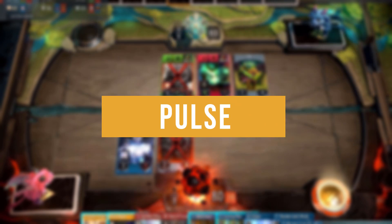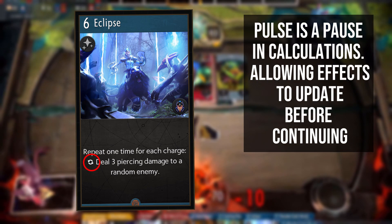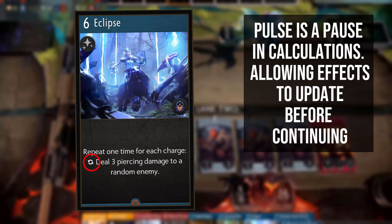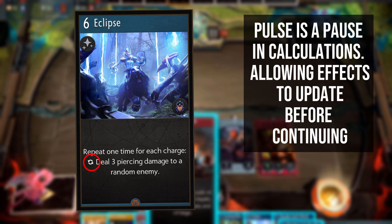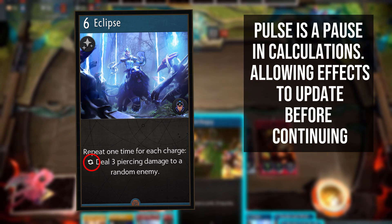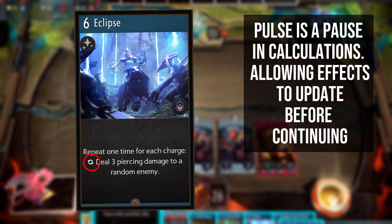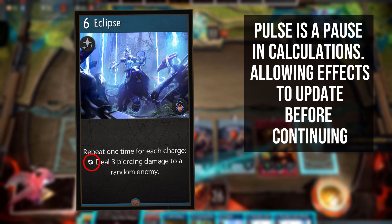Calculations in Artifact are usually done in one movement — each spell and each unit in combat deals its damage and resolves its effects instantly. However, pulse, denoted by the two rotating arrows on a card, deals damage or resolves effects over a number of instances. As each pulse strikes, all damage modification, effects and abilities are taken into account and are also updated after each pulse. This can drastically change the amount of damage done. For instance, if a unit has armour, every pulse will be reduced by that amount; if they have negative armour, every pulse will be increased by that amount.